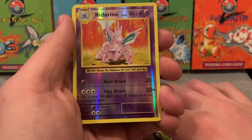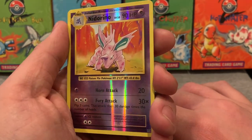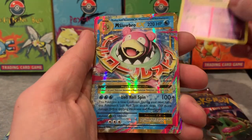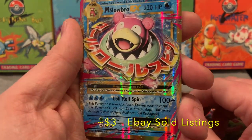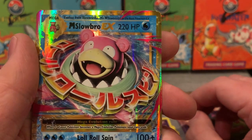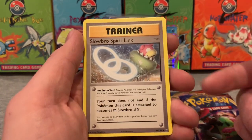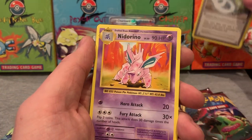Oh, the reverse holo is Nidorino — look at that, oh that is so sick. I love the rainbow coloring on the reflection. And the rare — oh it's something good. Hey, we have a Mega Slowbro EX! Check out that pull everyone. That is so sick. And look at that — a Slowbro Spirit Link to go along with it. Man, they just packaged that perfectly.